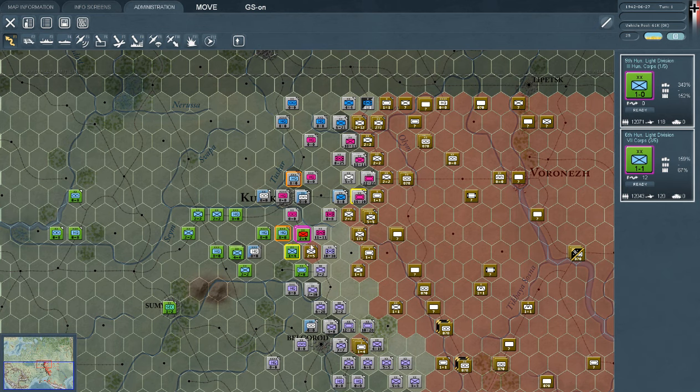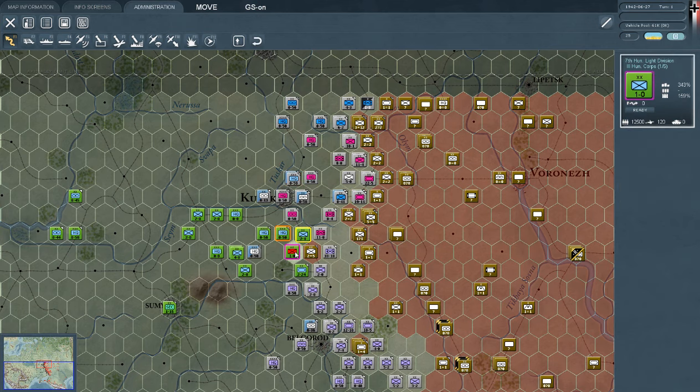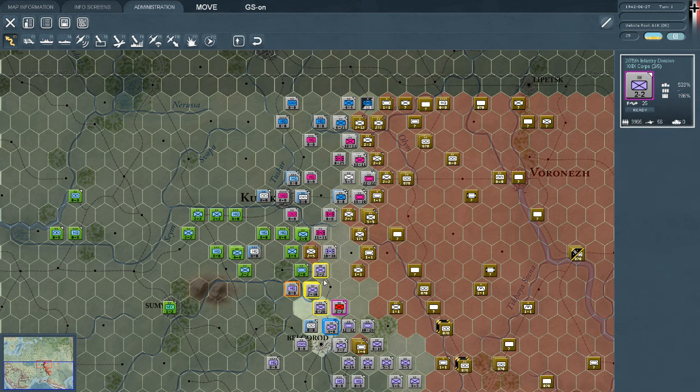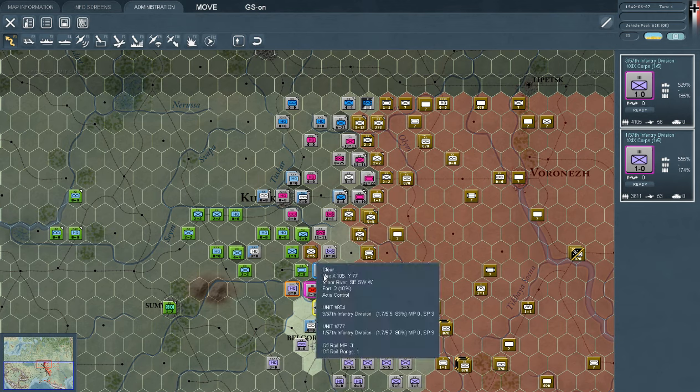These guys are okay. Let's see if we can select this one — we can. Can we still move him down a bit? He still has some movement options, although they won't move. Because this one has defense four and this one has attack two, so it might get nasty. These guys are not going to move — that's great.